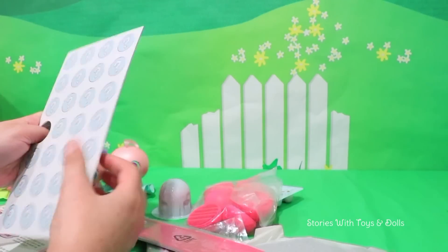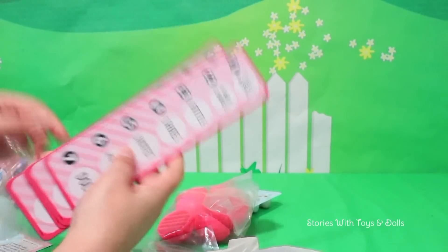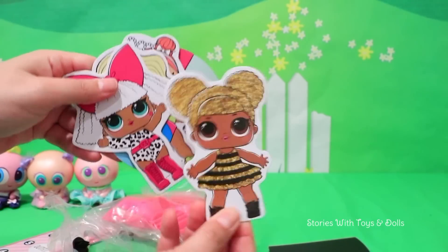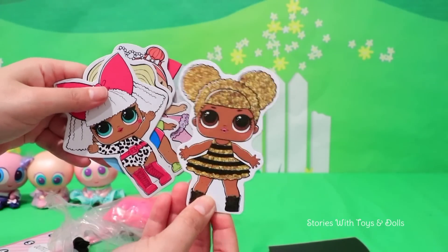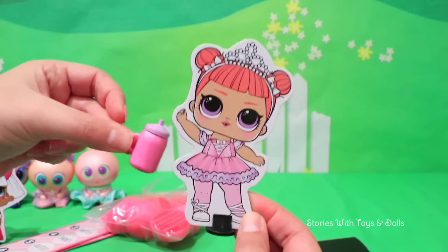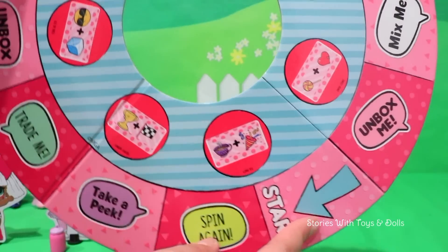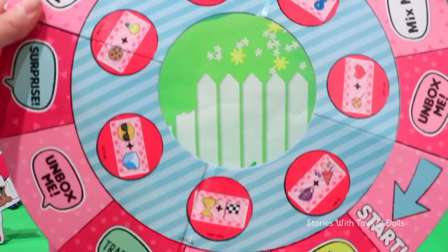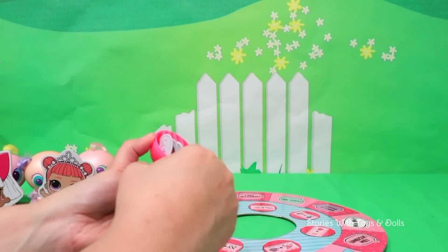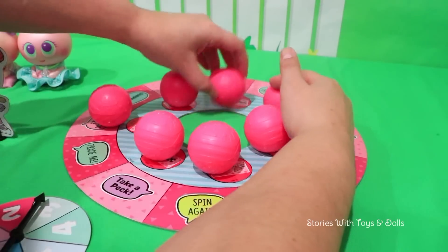Instructions! Tokens! What could be in here? A little bottle! Some more pieces! More bottles! This one looks like Queen Bee's bottle! Oh, of course! Because here's Queen Bee! We also have Surfer Babe, D.Va, and Center Stage, the spinner, more balls, and here's the game board that comes decorated with the sticker hints that the balls come in! And the instructions say I have to fill the balls with four of these tokens, and then we put one on each of these spaces!